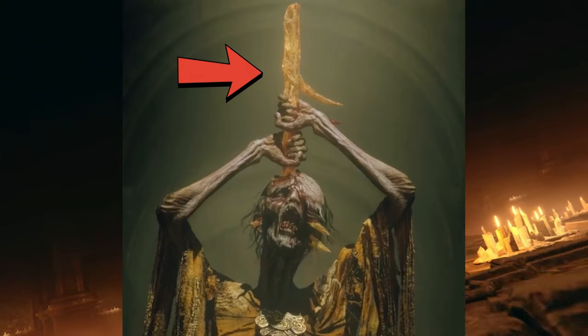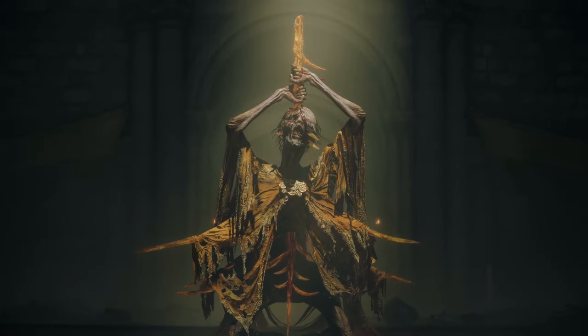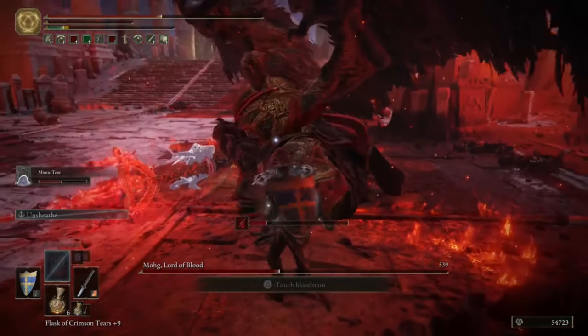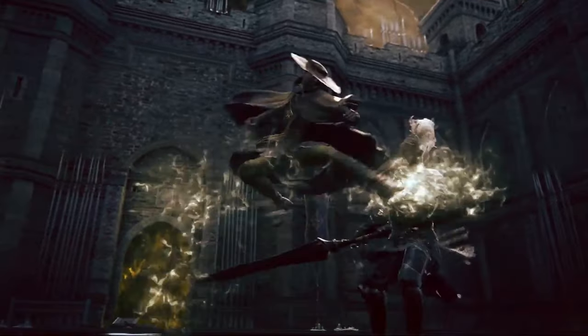At first sight this looks like a dagger he's pulling out of his eye, but look closer — this is a sword with branches like a tree. So either the sword is always shaped like this, or this is a regular sword whose ash of war is to expand and do small AOE damage, or when you break enemy poise it expands on impact and does more damage than regular swords.